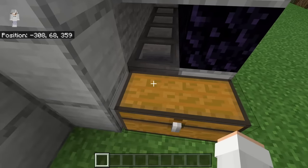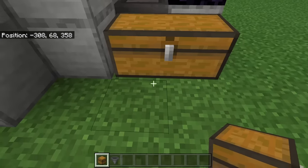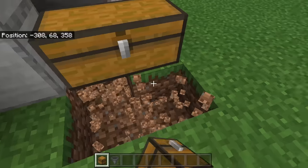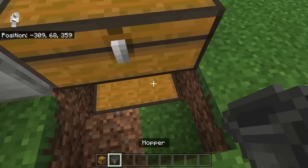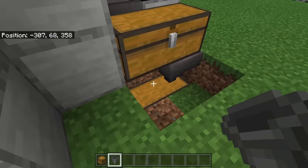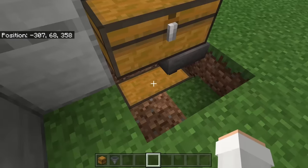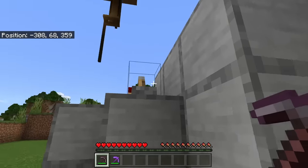When stone is mined, the hoppers collect all the drops and funnel them into the collection chest. By the way, if you want to expand the storage of this farm, break these four blocks and then these two, place down a double chest, then crouch down and place a hopper right over it — that hopper should be funneling downwards towards the double chest. This lets you funnel blocks from the upper chest down for more storage.